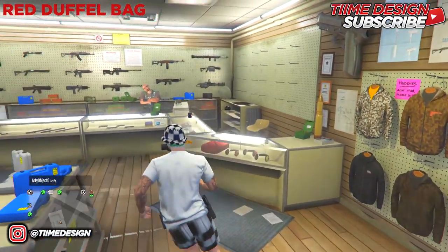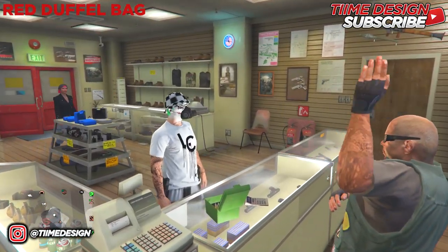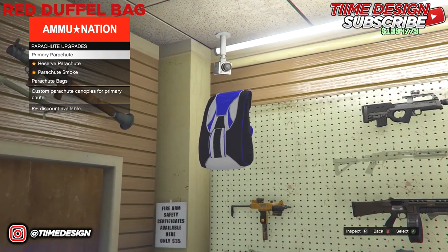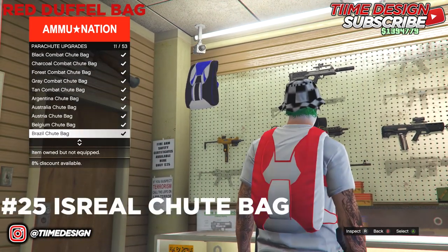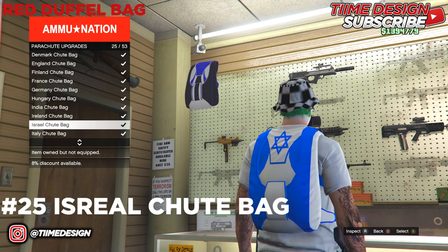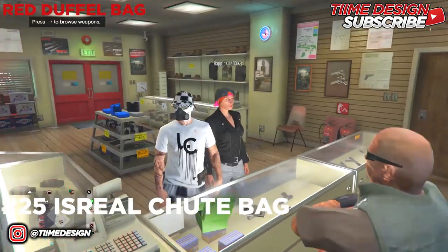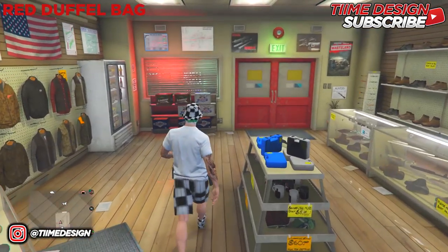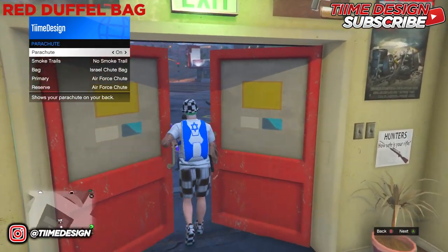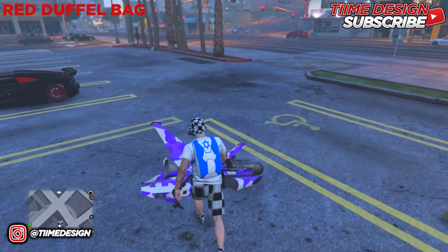If you have previously done the duffel bag glitch or already know how to do it, it's basically the same thing with a couple of extra steps. You just want to purchase the Israeli parachute, which is going to be in slot number 25. Make sure you purchase this specifically because if you don't, don't be surprised when the glitch doesn't work.